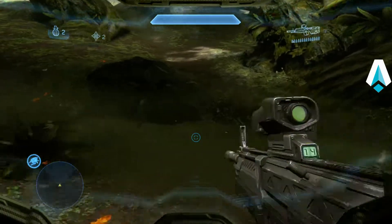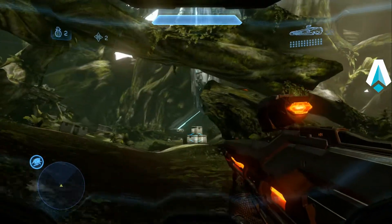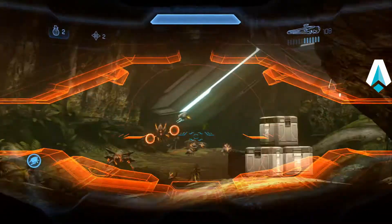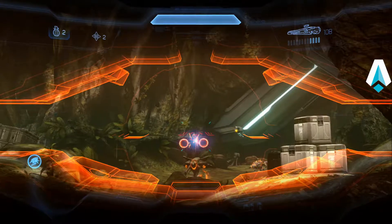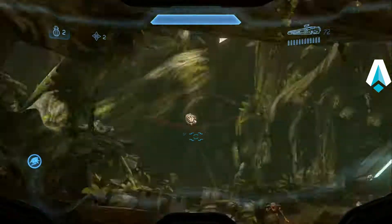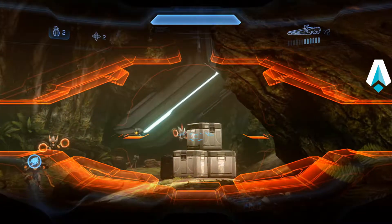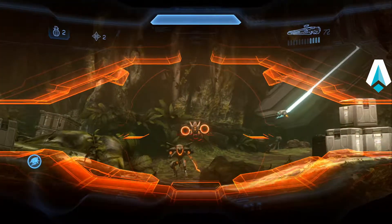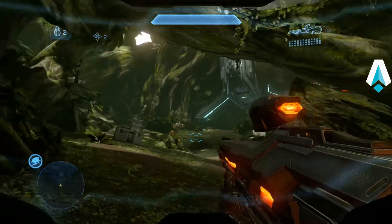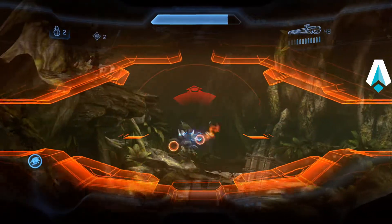The railgun's done its job. Next up, we want to take out the two watchers that are out there. The idea is to catch one stationary and put enough headshots into it so it's really weakened, so as it starts to move you can easily take it out. He just moved out of range. I don't want to get too close because that knight will start throwing grenades at me, and the crawlers will start firing.